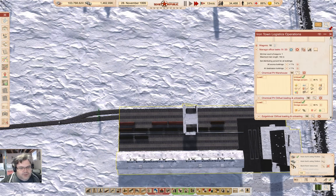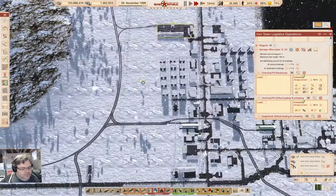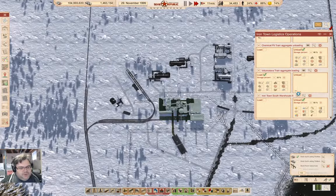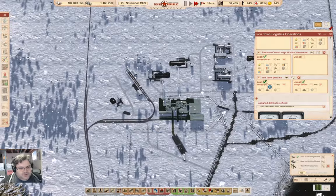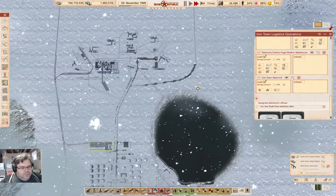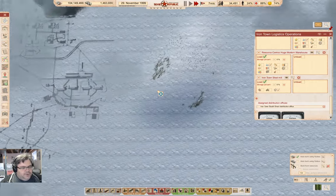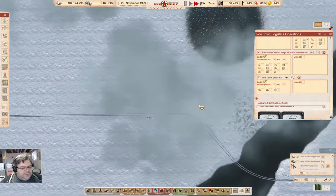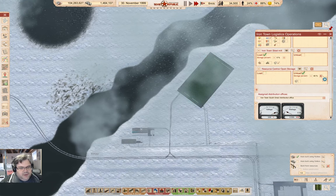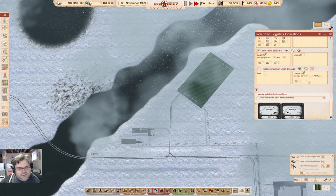We'll go in here and add the steel mill, right? So the steel mill is going to load steel — we're not going to unload there. Now we're going to go over to Resource Central and we're going to unload, up to 100%, right?